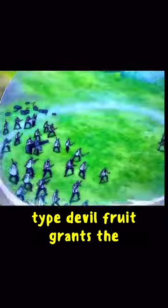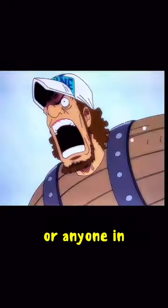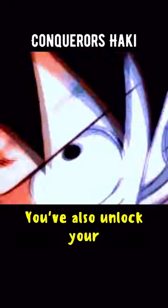This paramecia-type devil fruit grants the user the ability to manifest a spherical space called ROOM, in which the user can manipulate the orientation, movements, and physical configuration of anything or anyone. In addition, you've also unlocked your Conqueror's Haki.